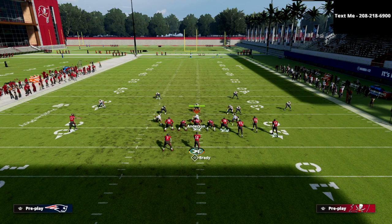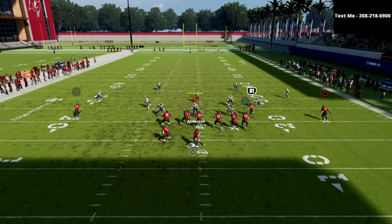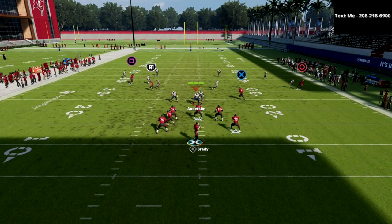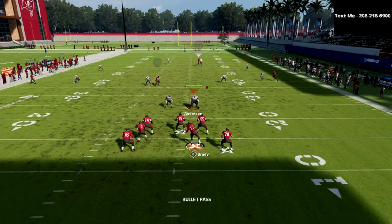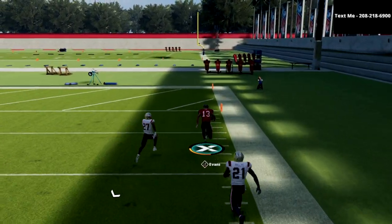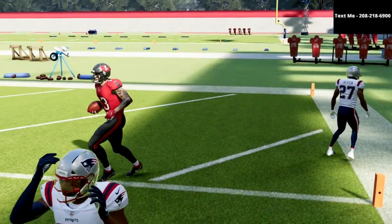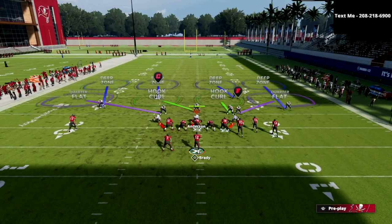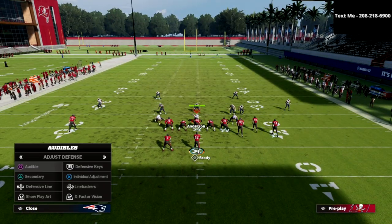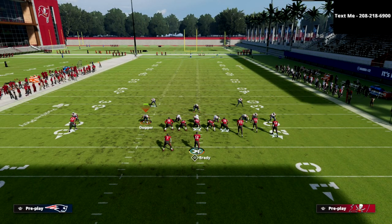Let me show one more time against Cover 4 Drop — to me it's the hardest one to get. What I would do is put Miller on a slant, Godwin on a corner, and block the running back to give yourself extra time. You'll see a kind of manipulation here, then pass lead that to the right. It's kind of a weird little swerve, but it's very difficult to click on and pick that ball.